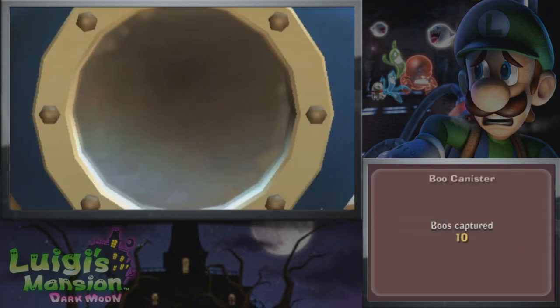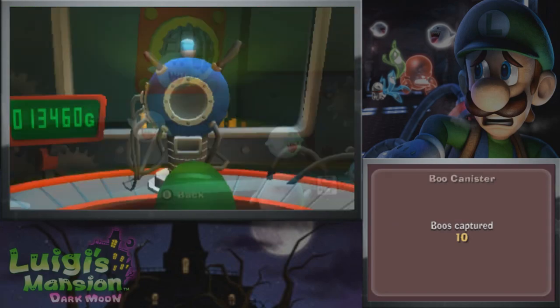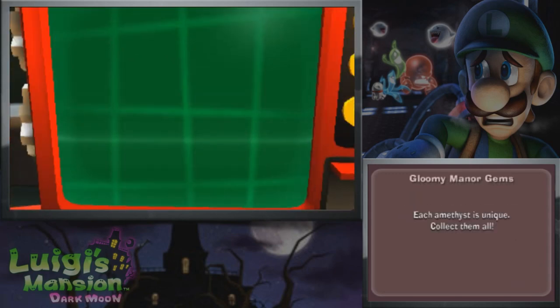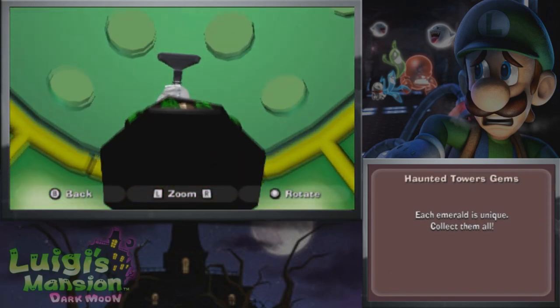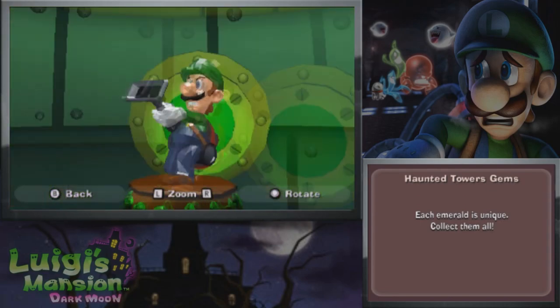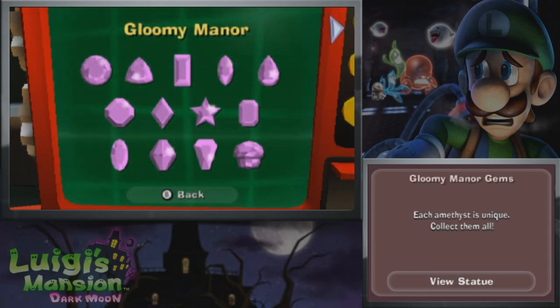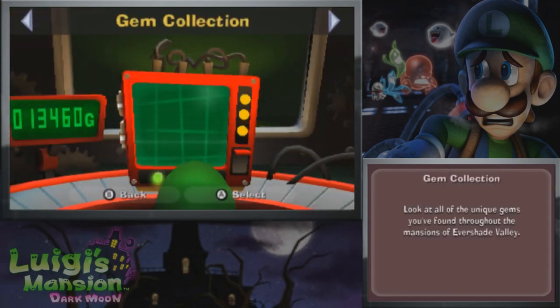Next up we're gonna look at the Boo Canister — it's getting a little more crowded in here. Here we have the unlockables: we have one more unlockable to get, we need to get up to 20,000 gold to collect it. I feel like we'll probably get around that during World 3, the third mansion. And finally the gem collection — we have the Gloomy Manor gems and now we have the Haunted Tower gems. We can view the statue we have, and around the base you can see all the gemstone pieces. You can also look at the other one — they are different poses, so each pose will be different.